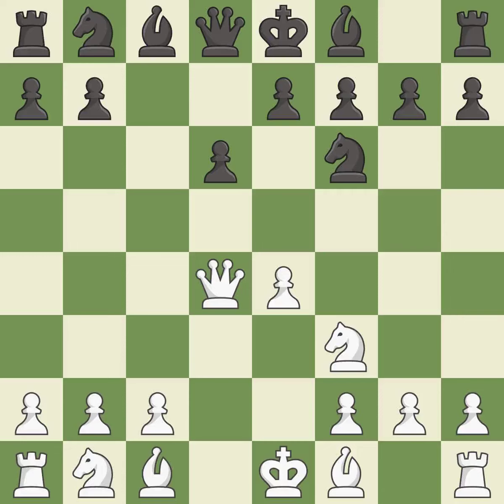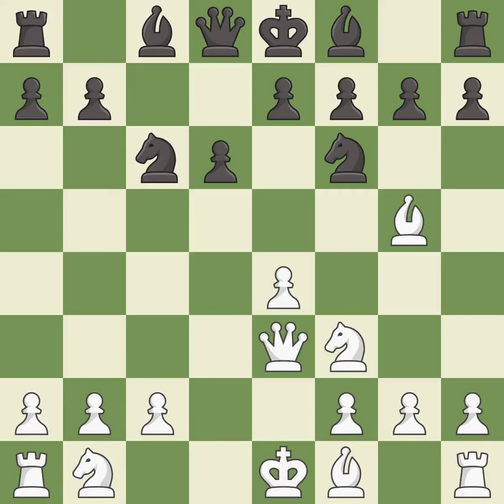This activates a knight by developing it off its starting square. This develops a bishop off its starting square, getting it into the action — it is the last book move. This activates a piece and simultaneously wins time by attacking the opposing queen. The queen moves to safety. This kicks an opposing bishop. This forces the opponent to double their pawns, weakening their pawn structure. This is the only move that works — it is a great move.